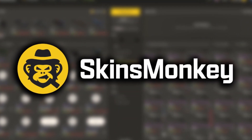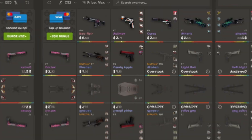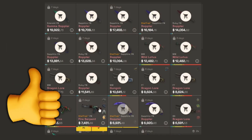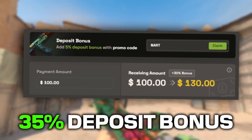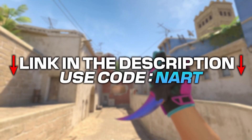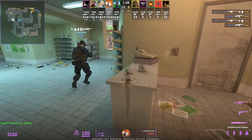Quick word from today's sponsor: Skins Monkey. They are one of the best and easy-to-use CS2 trading sites. You can instantly switch out skins you don't want and pick up new ones. You can also buy skins much cheaper with a 35% total deposit bonus using code 'nart', and don't forget the freebie section where you can get free skins. Use the link in the description and code 'nart' for all the extra bonuses.